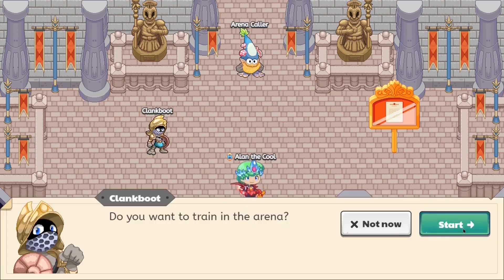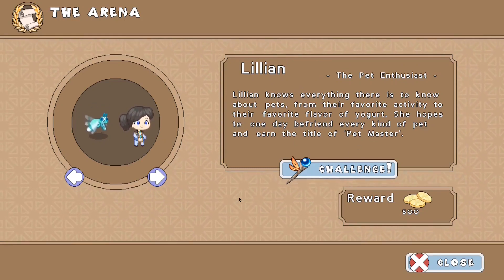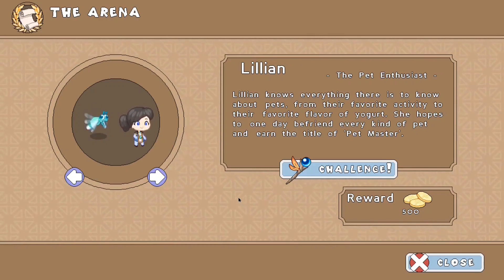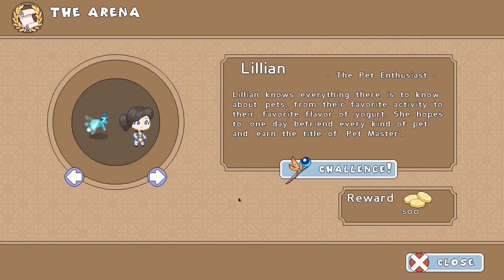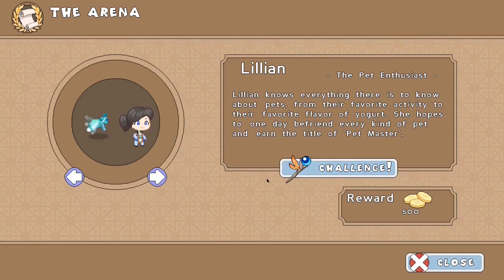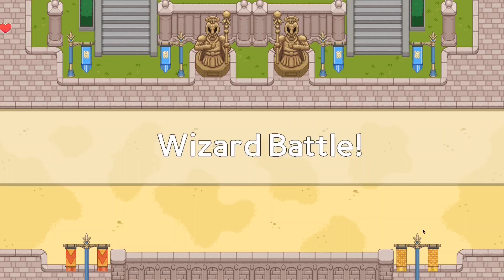Alright, now let's go fight against our next opponent. It seems like our next opponent is Lillian, the pet enthusiast. Lillian knows everything there is to know about pets, from their favorite activity to their favorite flavor of yogurt. She hopes one day to befriend all kinds of pets and earn the title of Pet Master. Well, unfortunately, that's not possible anymore in Prodigy. Either way, let's just challenge her and steal her gold — we're getting close to that armor and I really want it. So let's just instantly one-tap Lillian.